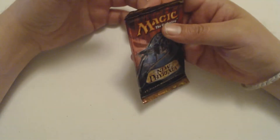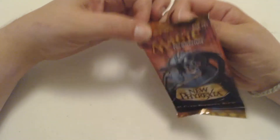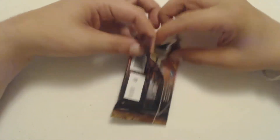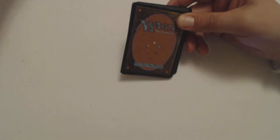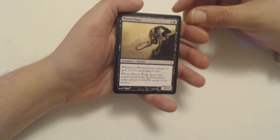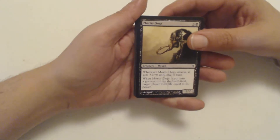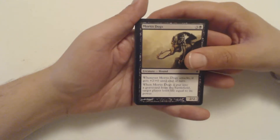Last time I opened a New Phyrexia pack on Pack Crackers, I got a Sheoldred. So really I hope if anything I get a sweet Elesh Norn. I mean if I end up with another Sheoldred, I'll take it — I'm not going to be angry. I'll be happy with a Karn Liberated — can you imagine? I'll be happy with a Surgical Extraction, whatever you want to give me. But I really want that Elesh Norn or a Karn.